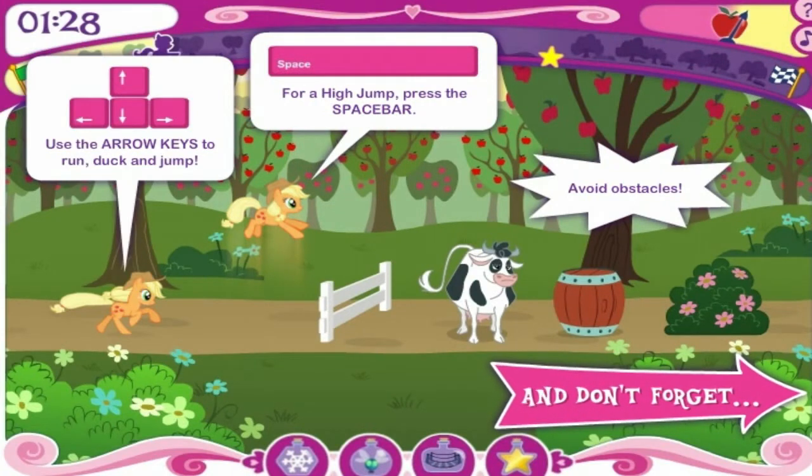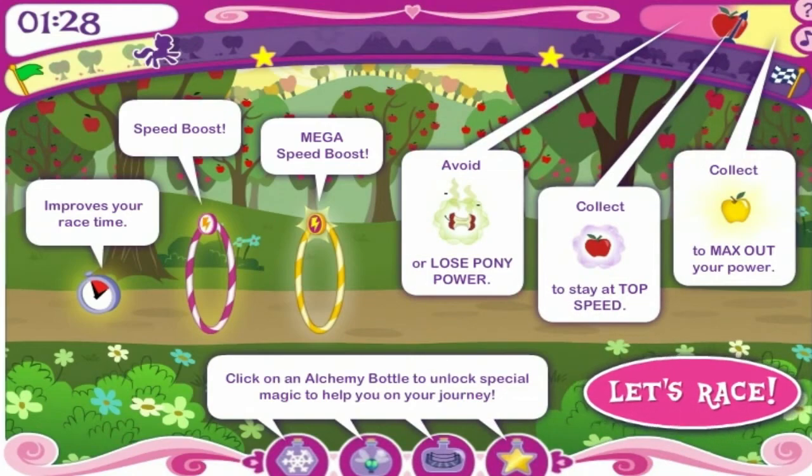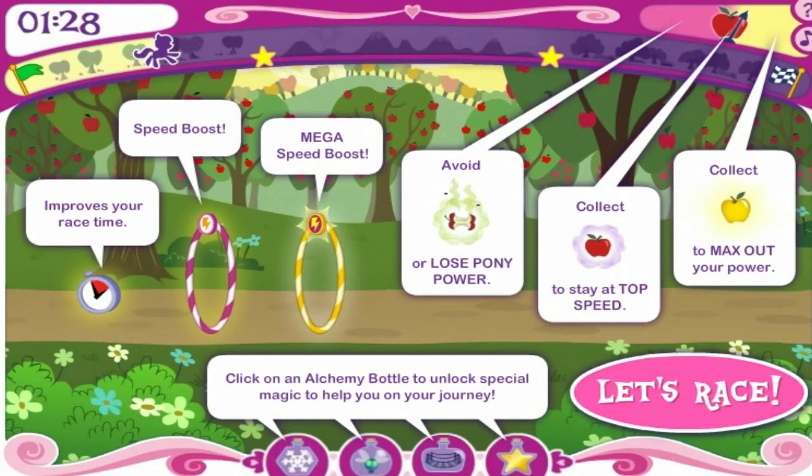Use the arrow keys to run, duck, and jump — high jump versus the space bar. Avoid obstacles. Collecting apples improves your race time: speed boost, mega speed boost. Avoid rotten apples, collect regular apples, and collect golden apples to max out your power. We even have little power-ups. Click on the alchemy bottle to unlock special magic to help on your journey.